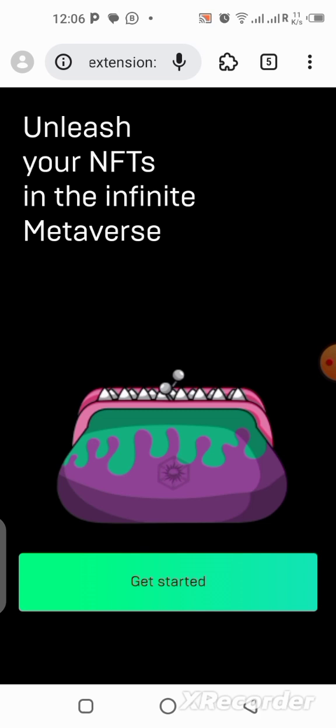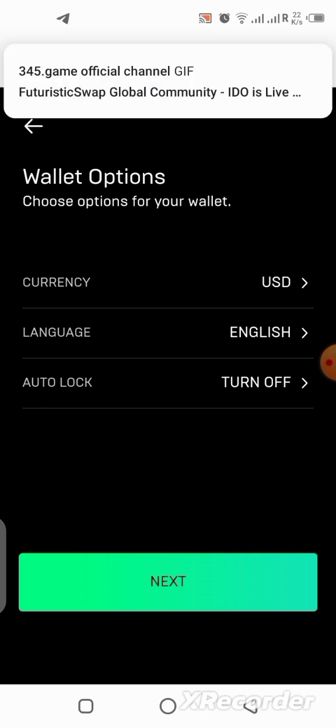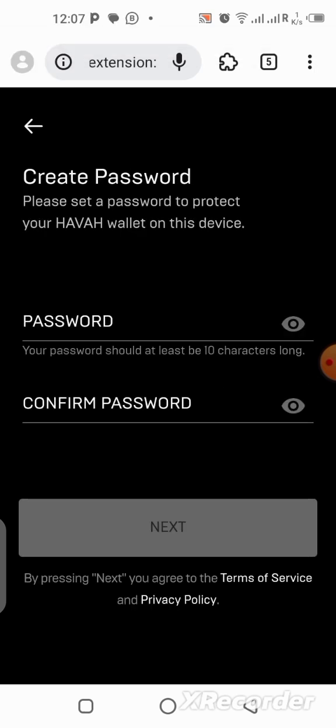Now we're going to get started since this is the first time we're opening the Hover wallet on this mobile phone. Click 'Get Started.' Leave the currency in USD, or change your language to one you understand better, then click Next. The auto-lock — you can leave it as is. Click Next to continue. Here you'll need to create and confirm your password, then click Next. I'm going to pause this so you don't see my password.